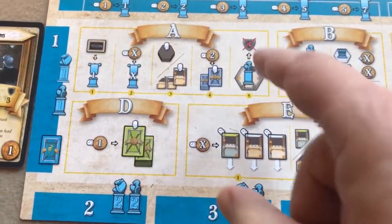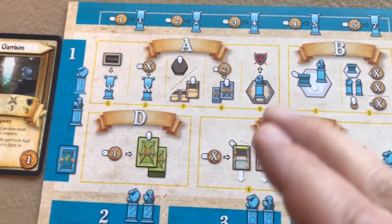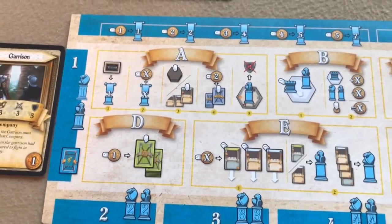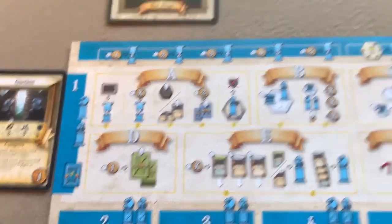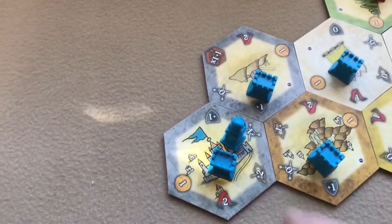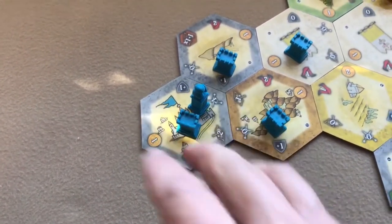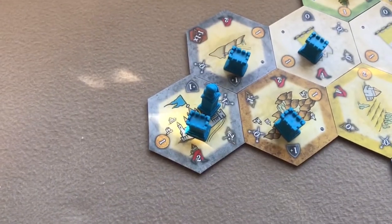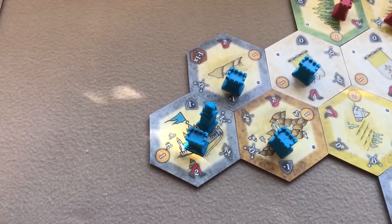The last step in the Ventura phase is the recovery step. If some of your companies have wound markers, you get to remove one wound marker for free for each company that is in an inhabited area — a tile with a gray border — that is in your domain.